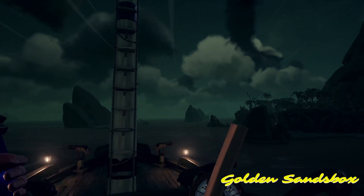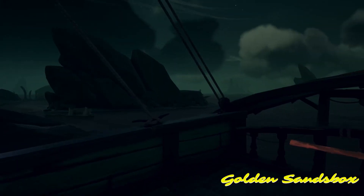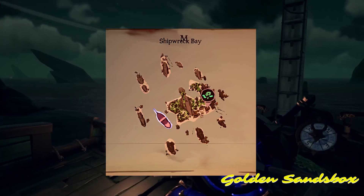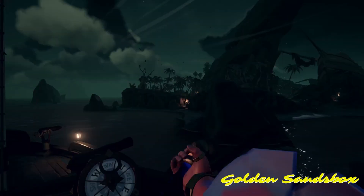Tip number 1: Shipwreck Bay is a central island. I find the south side the best to park on. This way you can see any ships that may be coming for you from a mile away, and it leaves you ready to sail off if needed.